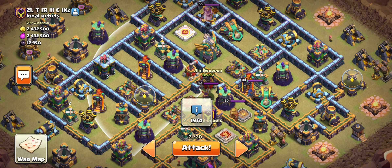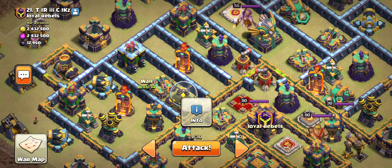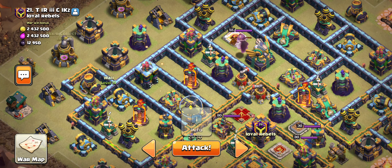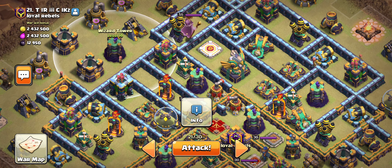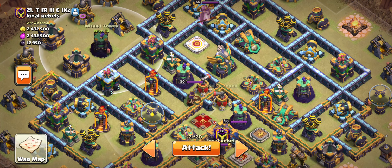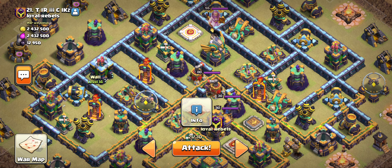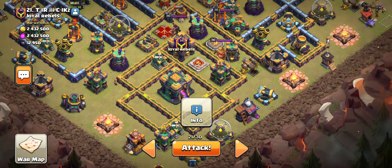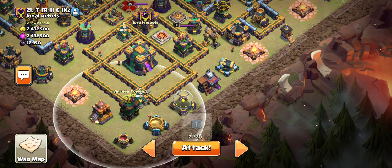You can see a sweeper pointing toward the multis, so I'm going to be a little risky here. There's a double multi, and I want to land my blimp there. I'll freeze the sweeper on entry, run the blimp over the gold storage with a couple balloons to look for traps, then fly it into position. When the battle blimp gets past the tower, I'll freeze, double clone, and rage to get everything in the middle - especially both multis.